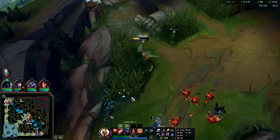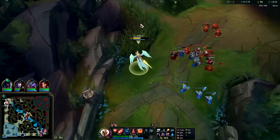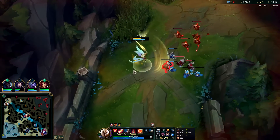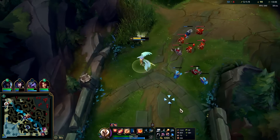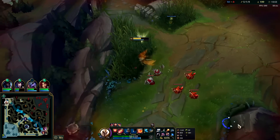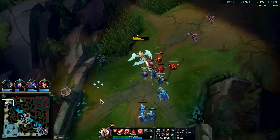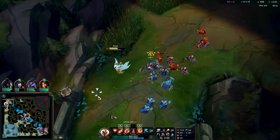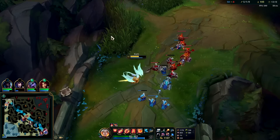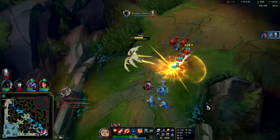Not taking too much damage — go into the bush to reset. I have enough mana to heal myself up with W. With Presence of Mind, being in combat gives a lot of mana back. I'll wait for fleet to be up for my next auto — it's up, I can now heal. Against minions it's really small especially as a ranged champ, but it's something. I'm taking a lot of damage from these minions because I don't have much armor. I have a lot of AOE damage now — gotta be careful with my passive not to rip open the wave.